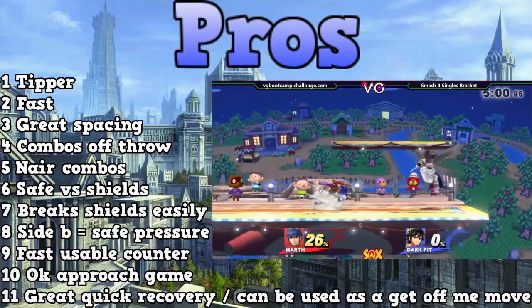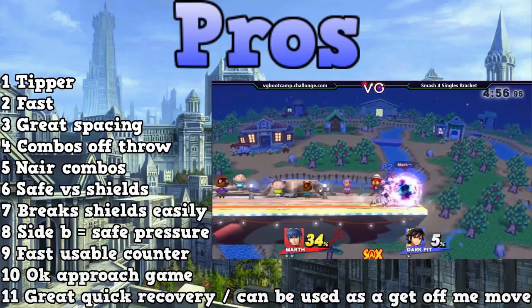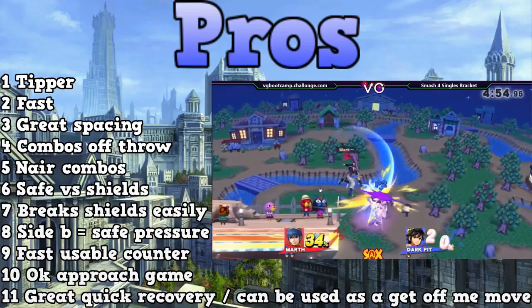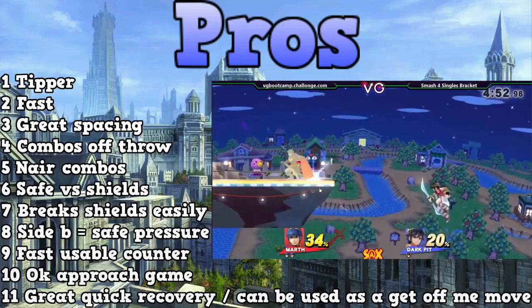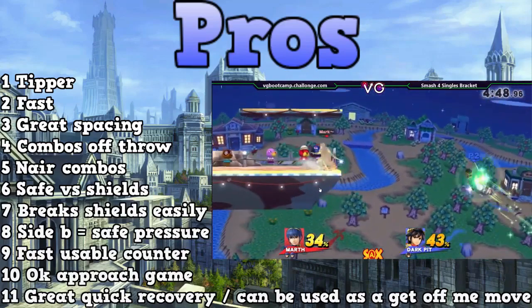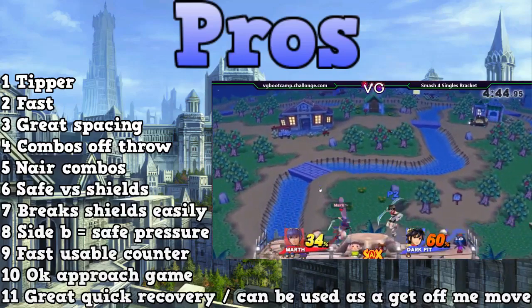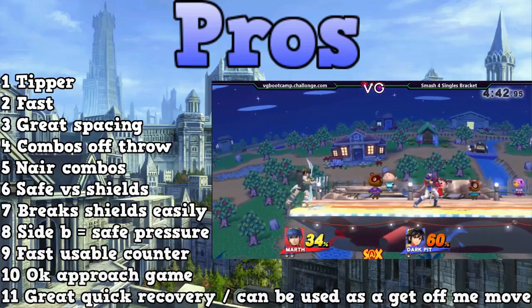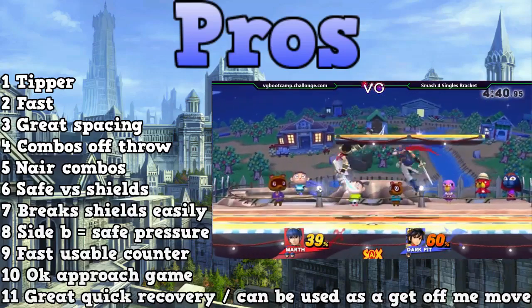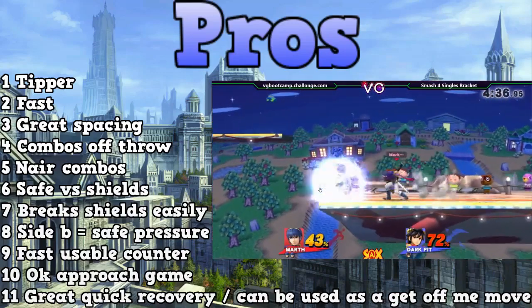The fourth thing is that he can combo off of his throws. He can't combo way too much, but sometimes you can combo down throw into attacks. He also has a kill throw with up throw. The fifth thing is that his nair combos a lot — it's one of his main combo tools. You can nair into jab, nair into side B, nair into a smash attack, and you can use nair out of certain throws.